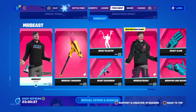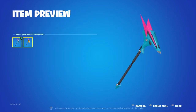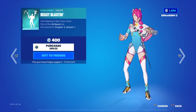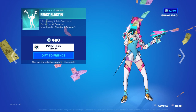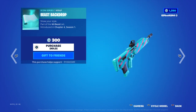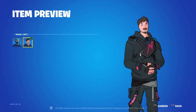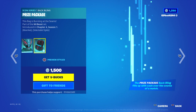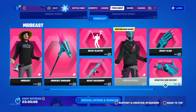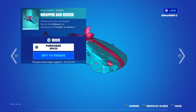Then we've got MrBeast. We've got hat on and off if you want. MrBeast Smasher — you can have it blue or gold. You've got Monopoly Money. Beast Backdrop. Then MrBeast 6000 — mask on and mask off. You've got the back bling, reactivity obviously on and off. You've got Beast Claw. You've got Wrapped and Reved — it's the best car.